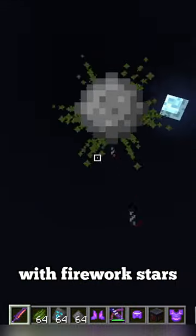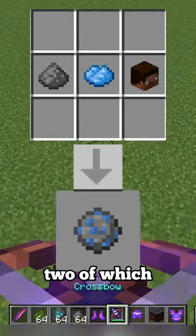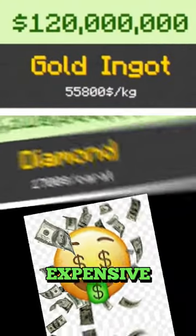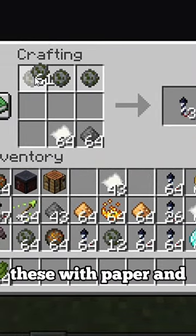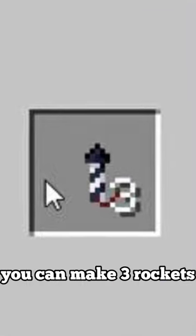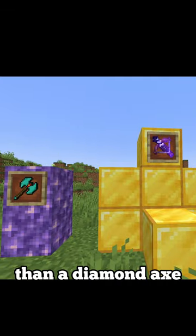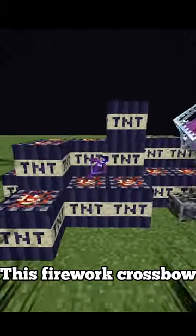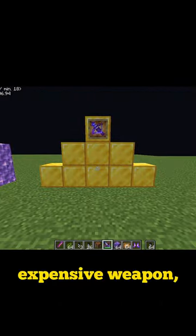Fireworks can be made with firework stars, and these can be crafted with various items — two of which being diamonds and golden nuggets, which are pretty darn expensive. By making this firework star and crafting seven of these with paper and gunpowder, you can make three rockets. Three — making it more expensive than a diamond axe. Meaning, for a period of time, this firework crossbow enchanted with multi-shot is the most expensive weapon in Minecraft.